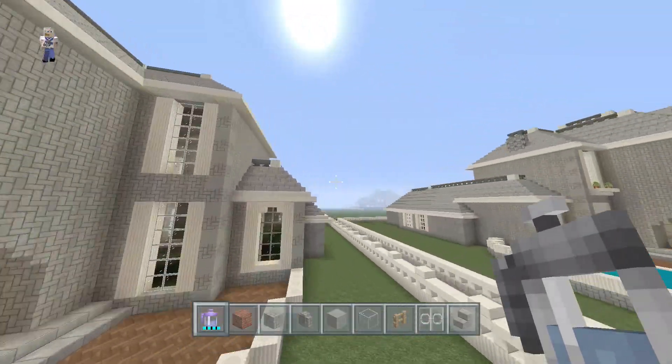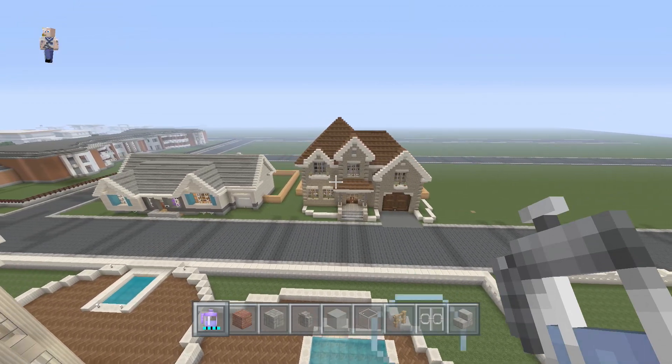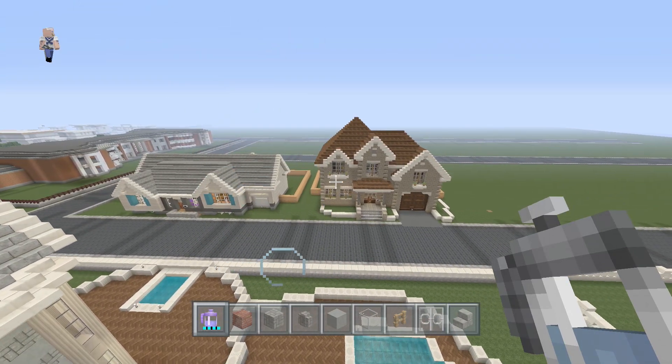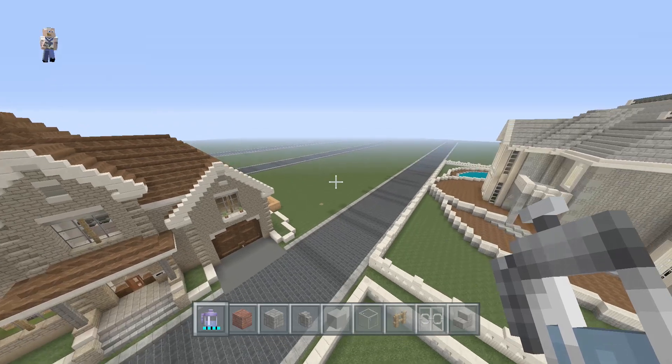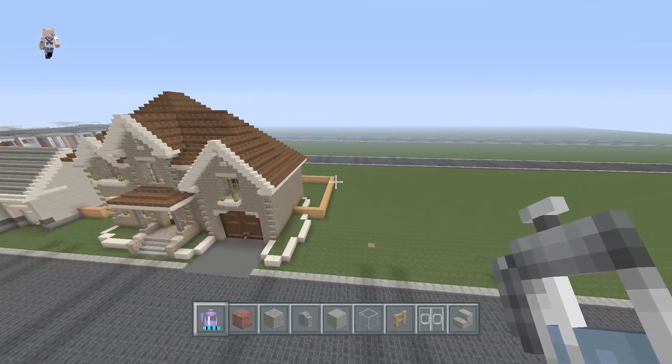Hey everybody, welcome back to season one and house number three of the series — three out of ten. Today we are going to be working on a one-story house that actually looks really cool.